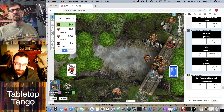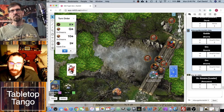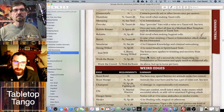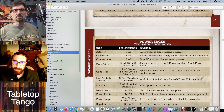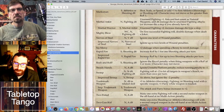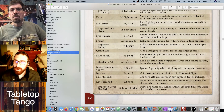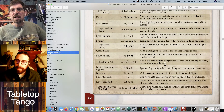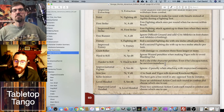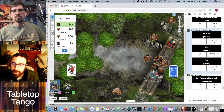Frenzy gives you an extra fighting die whenever you make a fighting roll — not a wild die, just a fighting die. Improved frenzy is up to two melee attacks per turn, so you get your extra die twice. To really take advantage of it, he has to do a multi-action. That's going to give him a minus two — but he has a Joker, so plus two, netting even.